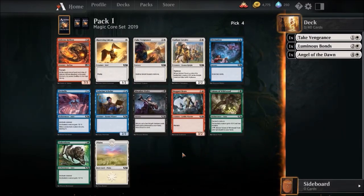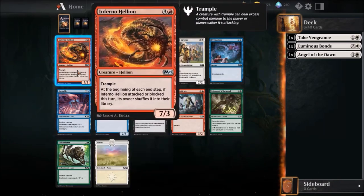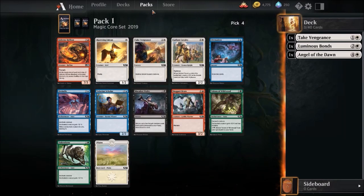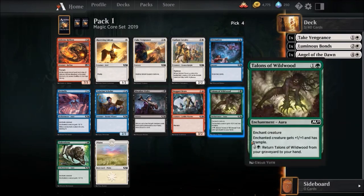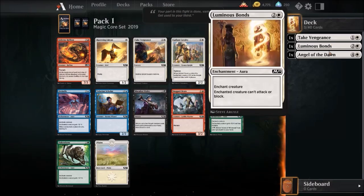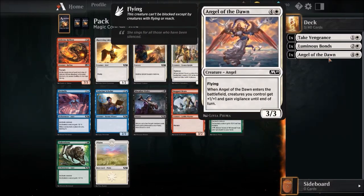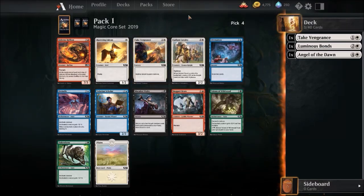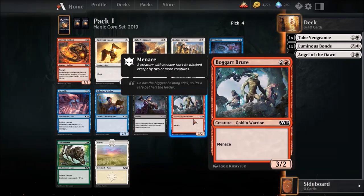I've used Take Vengeance more, so I think we're gonna roll with Take Vengeance. Now we can see another Take Vengeance — I'm not gonna take a basic plains, what do you think I'm crazy? Create a 2/2 white — this seems pretty good, it's basically a four-mana two-body 4/4 with vigilance on each, that seems pretty good. Rustwing Falcon — I've seen a lot, and don't flame me but I'm leaning towards this. You could go another Take Vengeance, but remember we want to try to get 13 to 17 monsters, and first off we don't have a bomb yet.